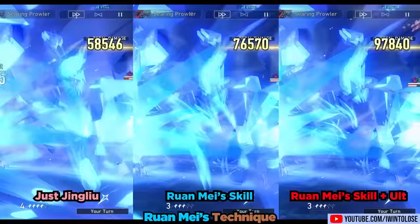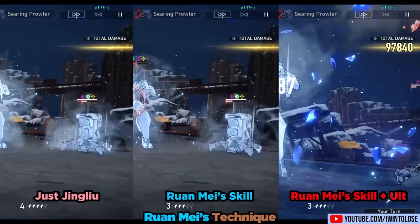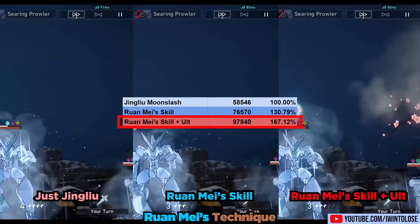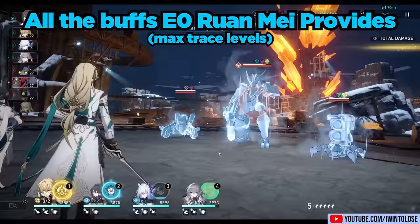Now that we've gone through her kit, let's take a look at her actually buffing a character. With a 100% crit rate Jing Liu and just Ron May's skill, Jing Liu did 30.79% additional damage. With both Ron May's ultimate and skill, Jing Liu did a massive 67.12% more damage. This doesn't factor in the extended weakness broken state that Ron May provides, which will further amplify Jing Liu's damage output in the long run.